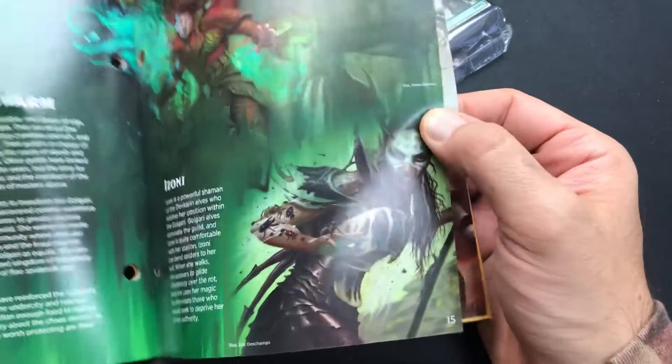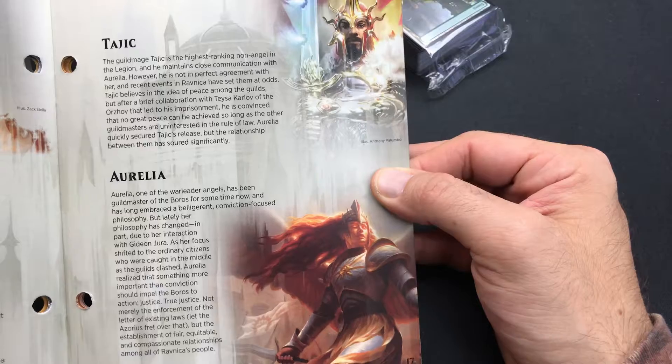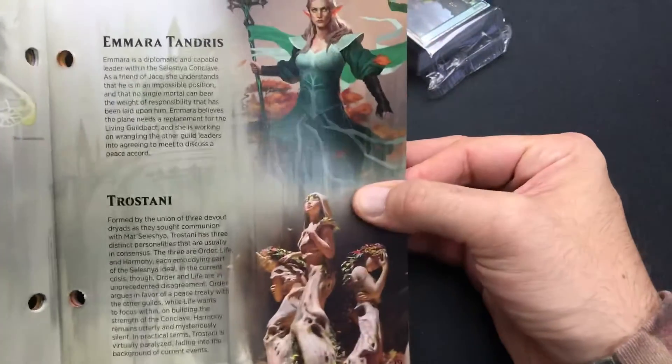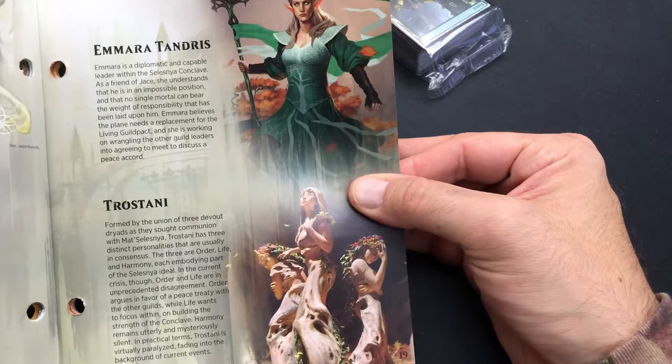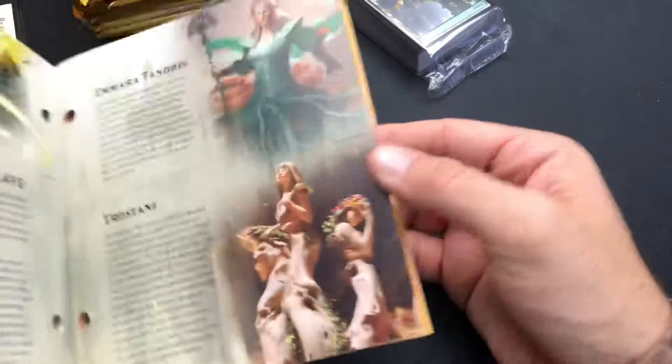Did not get Izzoni. We did get Tajik. Auriella — no, we didn't get her. We did get Amara. No Trostani. That's pretty cool artwork.